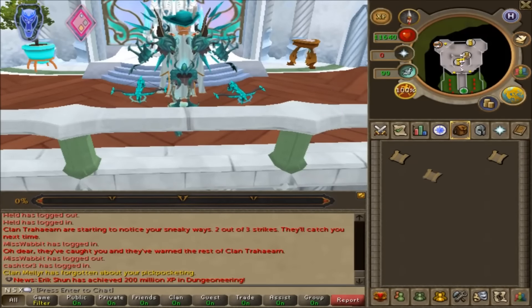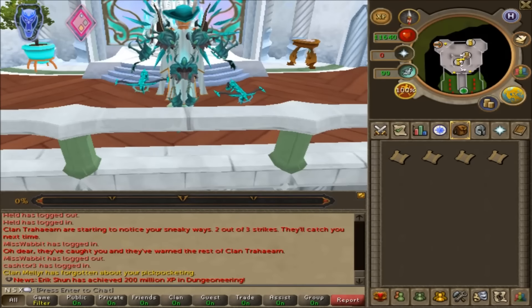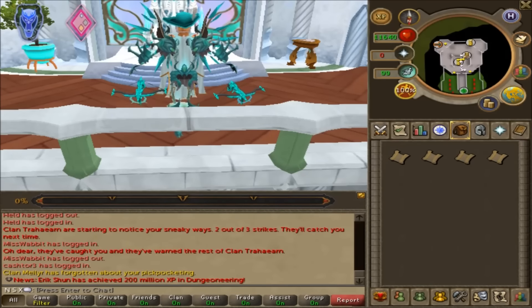The easy clue I received from pickpocketing HAM members, the medium was dropped from a Pyre Fiend, the hard was from pickpocketing elves in Prif, and the elite was from pickpocketing elves in Prif as well.